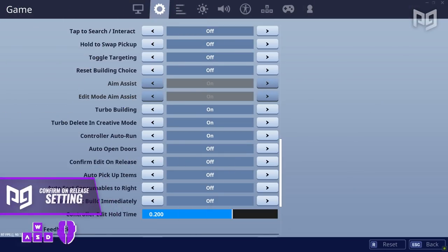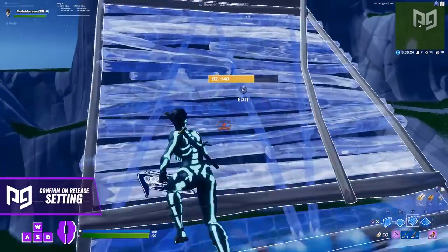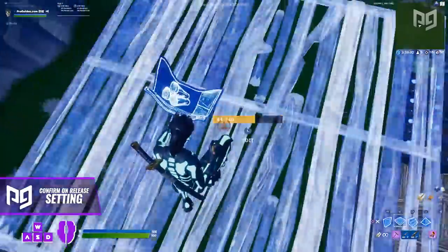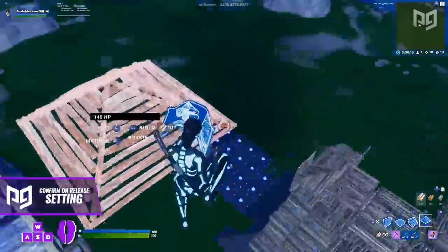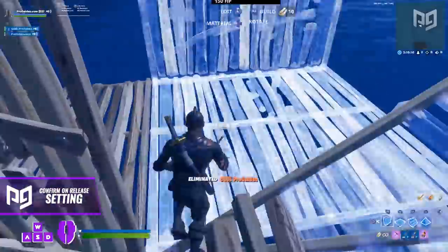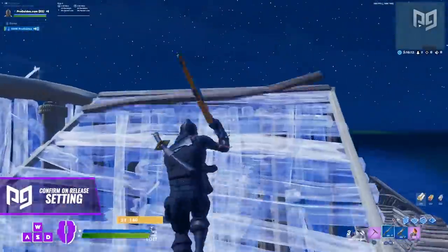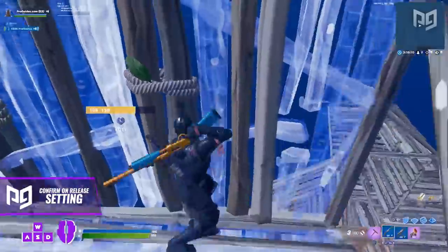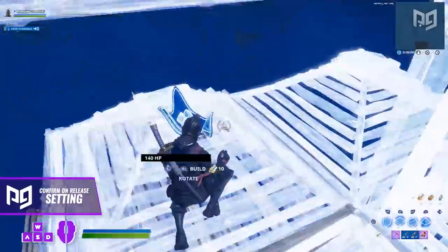For keyboard and mouse players, we recommend turning on confirm on release and using a single keybind. This is the simplest setup that'll work for 99% of players. Just make sure you're comfortable pressing the key you choose — something like F, E, or R, all of which can be pressed by your index finger, tends to work best. You might need to rebind something if you take over one of those keys, but it's worth it since your edit key is used all the time, so it's important to have it on a good, comfortable key.